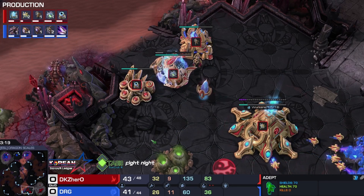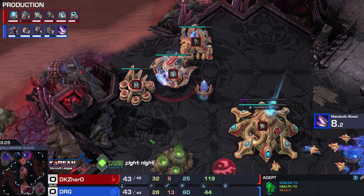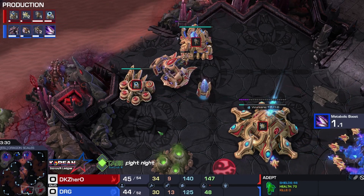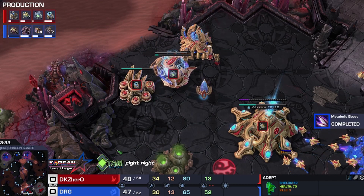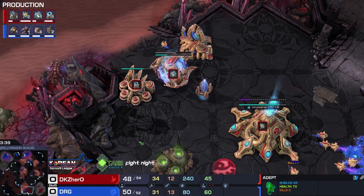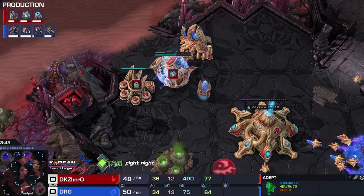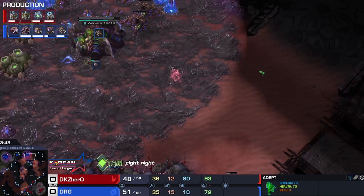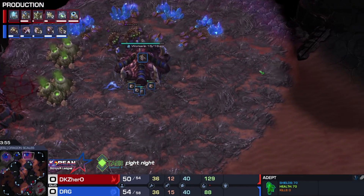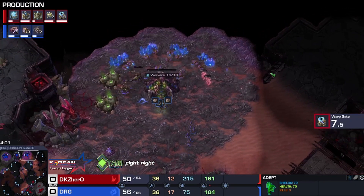Hero is most definitely the hero in this matchup and in the series against DRG. So far this year, DRG only has a 25% win ratio against Hero in series, 30% in game count. They've played a decent amount of series - DRG sitting at 7 wins and 21 losses for the series count, and 23 wins and 52 losses for the game count. So it is on DRG here to try to buck the trend.